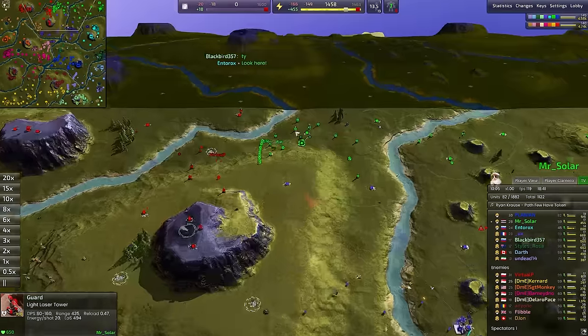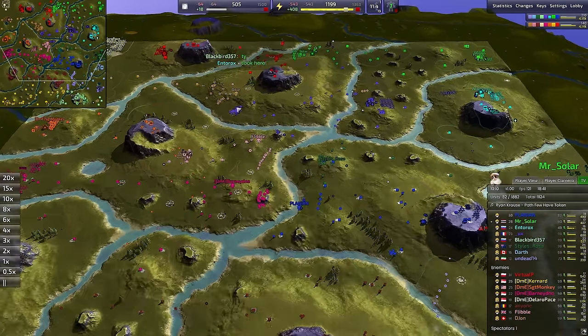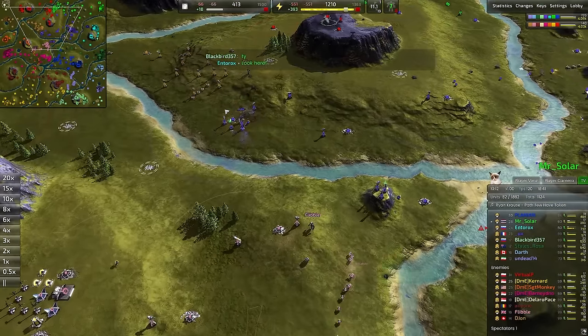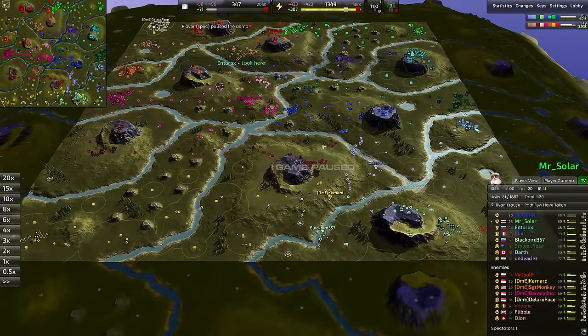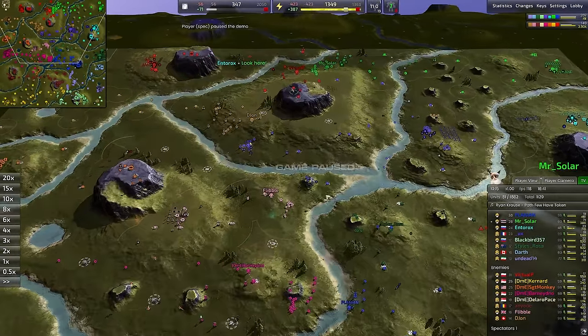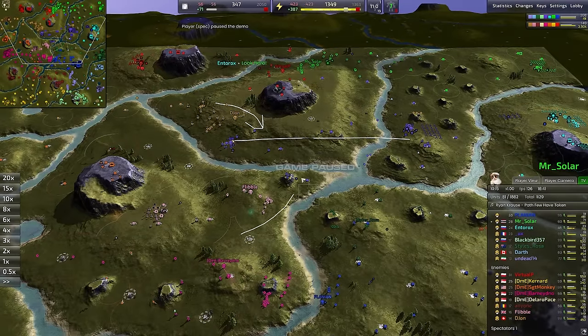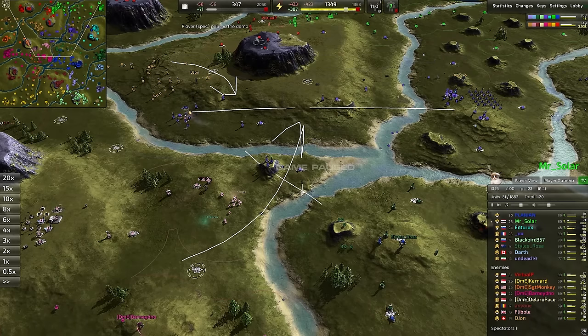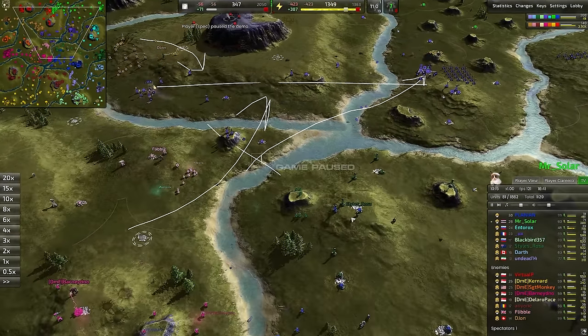Definitely going to catch Mr. Solar off guard here — definitely not expecting the Green Commander to be going up against T2 units this quickly. This push from UX is a little concerning. The problem with this push right here — you can see how far forward the Purple Commander is on this line — meaning Red commanders can push forward from the northern side, also from the southern side. It leaves these big, open, exposed areas where units can just run on through into the back line from angles that nobody's really supposed to protect.